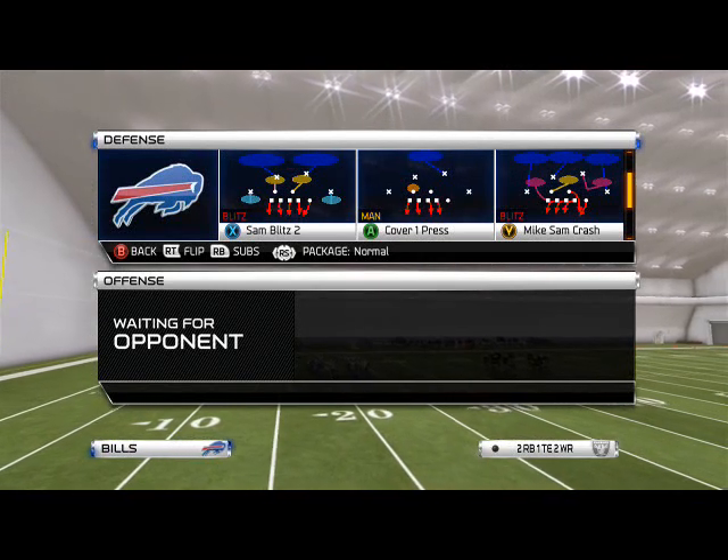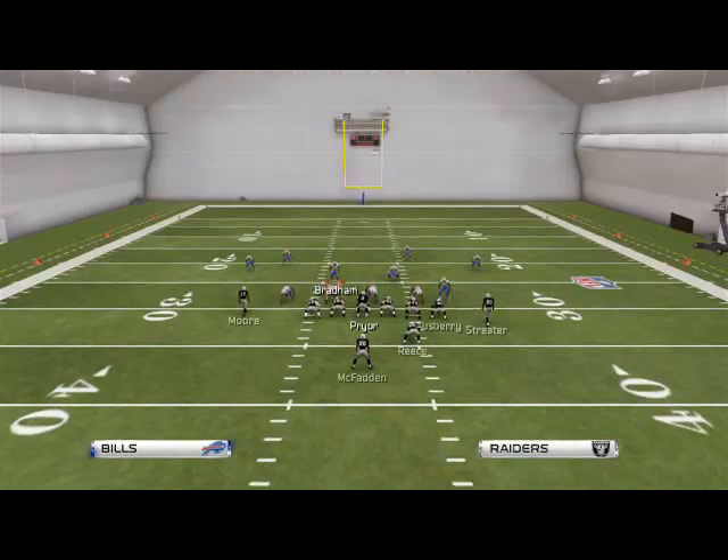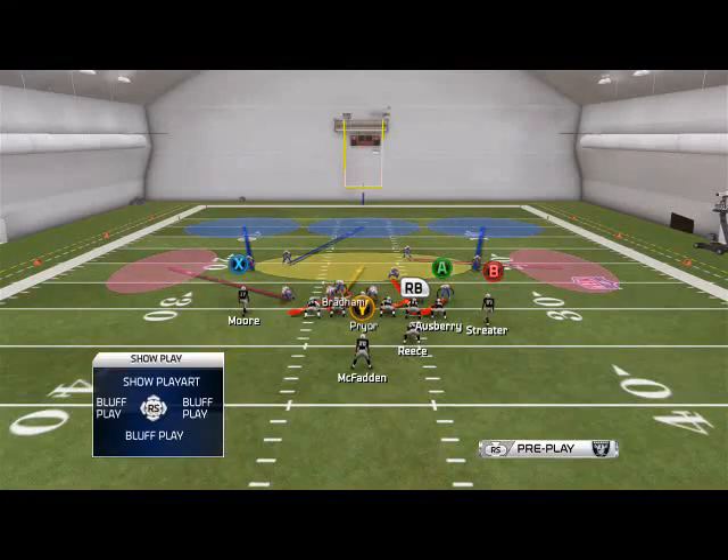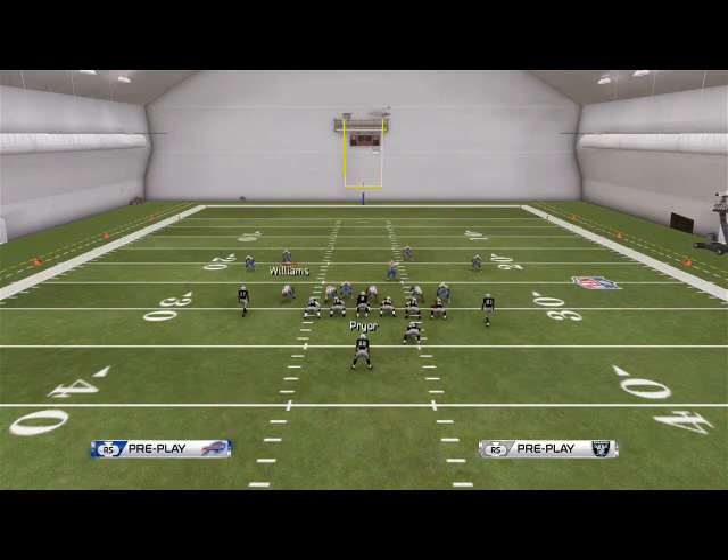The run defense we like to use is the Mike Sam Crash, and a couple of reasons why to use this: one is because it's a very good exotic defense to run, and it's also very good against the run. So that's some pretty good reasons to run this defense.